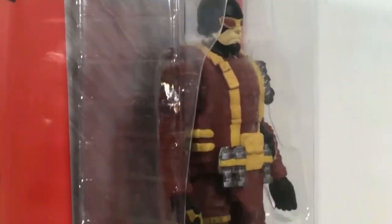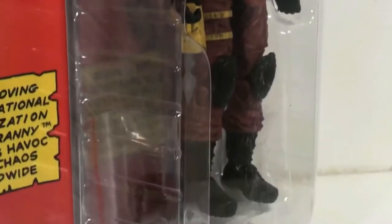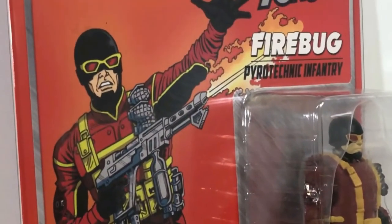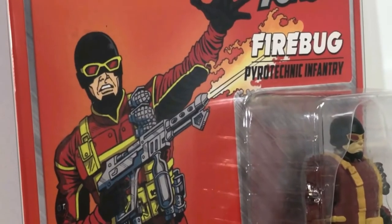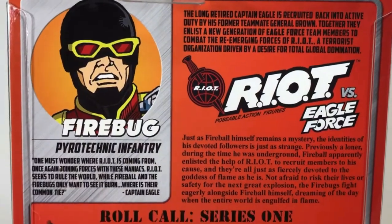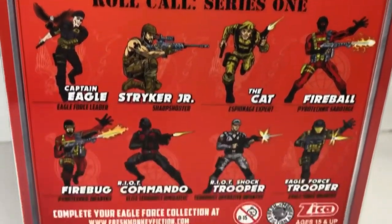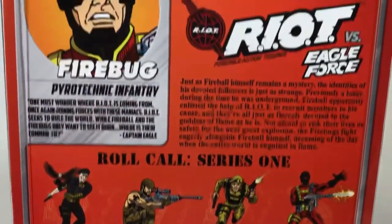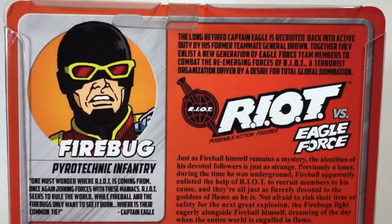You'll see that the figure translated very well — looks just like that card art, and that is awesome. Looking at the back of the card, it's exactly like all the others: 100% collector-friendly. Just slide this card out, pull the figure out of the bubble, play with it all you want, put it back in the bubble, slide the card back in, and you've still got a mint-on-card figure.